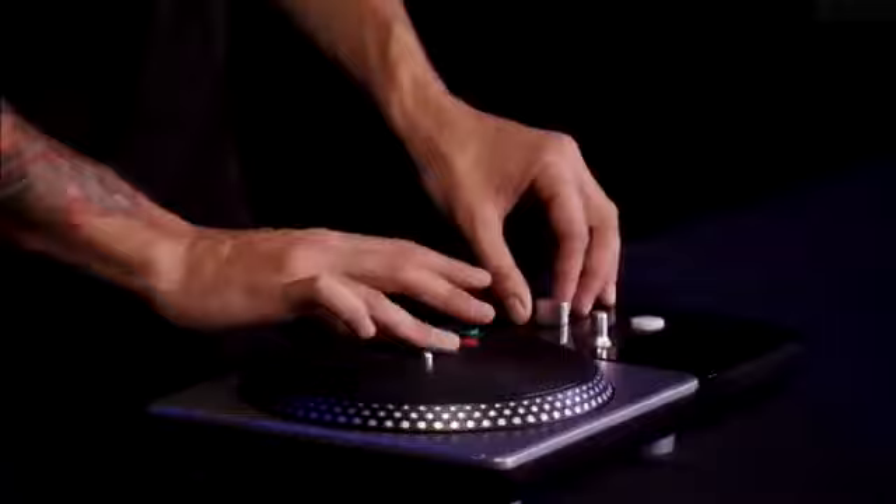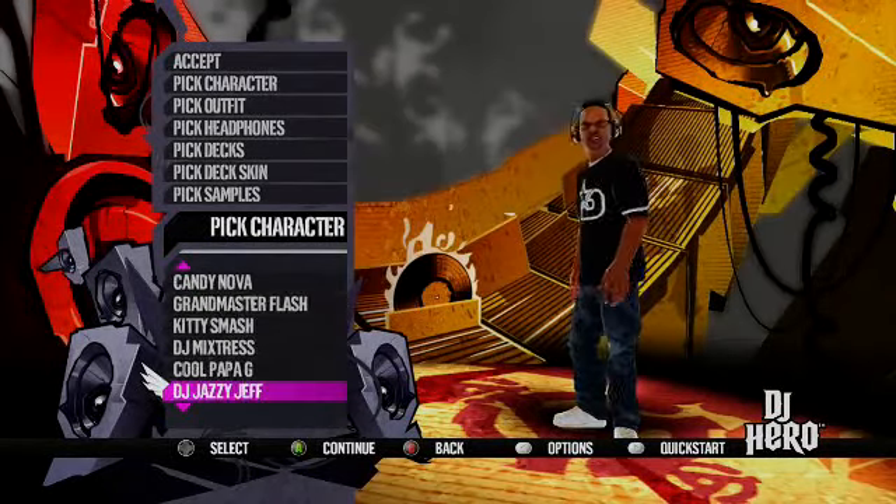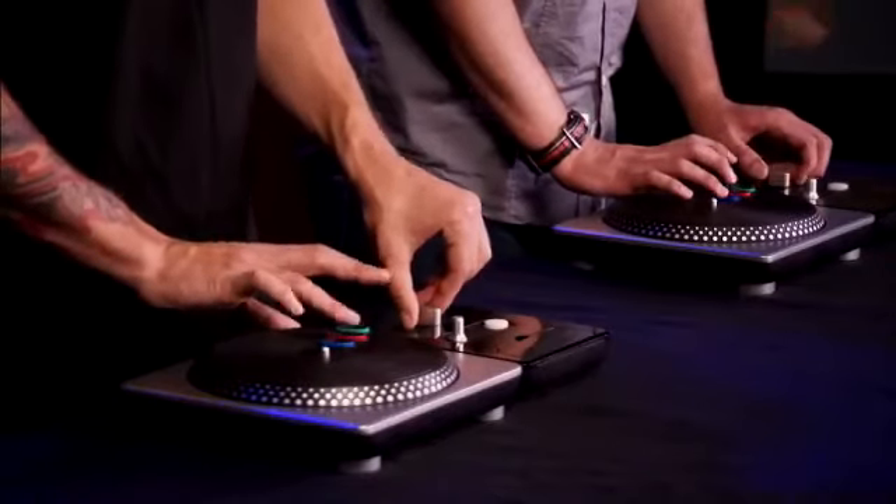The main mode, single player, you just unlock tracks as you go. You've got Z-Trip, AM, Shadow, Grandmaster Flash, Jesse Jeff. But then there are other game modes where you bring multiplayer in — you've got DJ head-to-head, so you're both playing the same track, seeing if you can score the best.